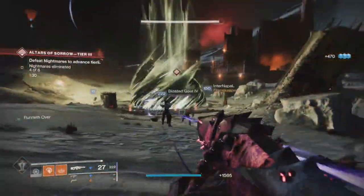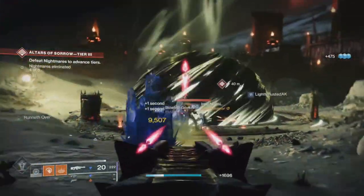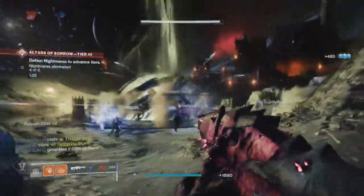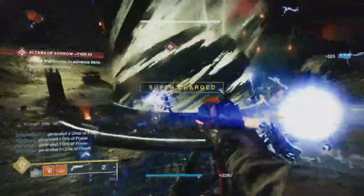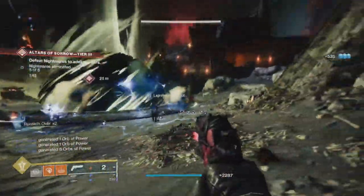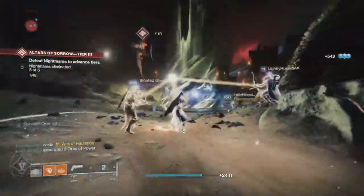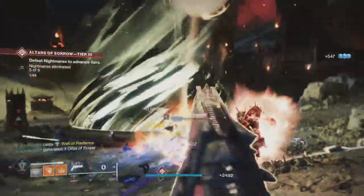More enemies equals more super energy. The more teammates the better, because they will generate orbs too — just like that — and you'll be able to keep a steady flow going alongside your teammates.